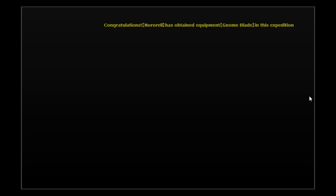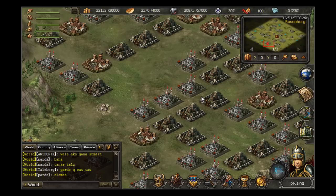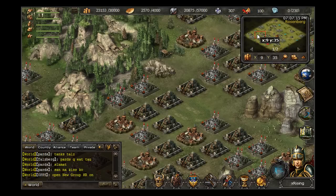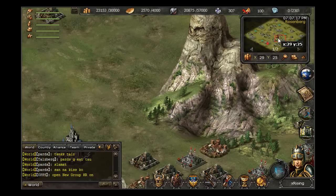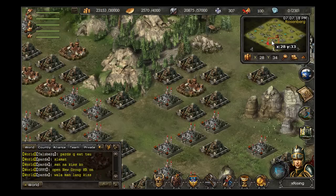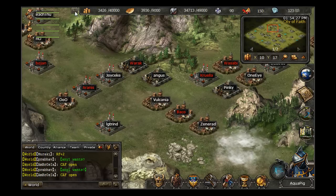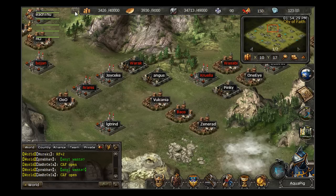Clicking on the Region icon will allow you to view the capital, strongholds, and castles of other players. Players will appear on this map once they have hit Town Hall level 10, and you can click on any of the castles to steal crops or claim them as a subordinate. Toggling the eye icon in the Region map will display the names of all players and their castles around you. Red players means that they have been conquered by a subordinate, while white players means that they have yet to be conquered.